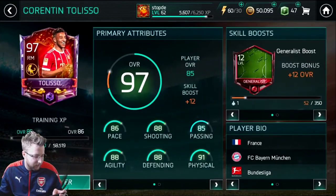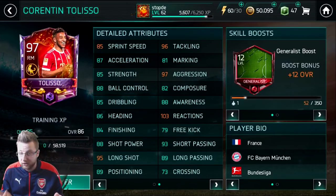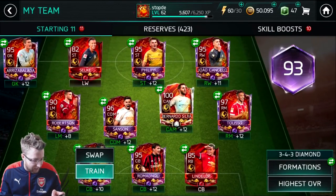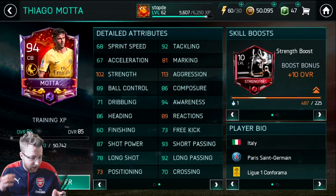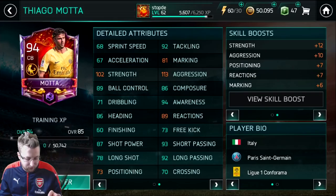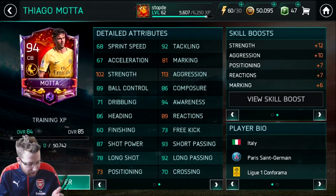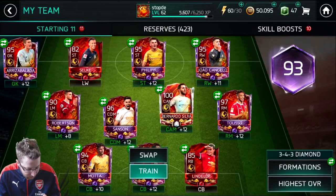Then we got Slusio over here, the man from Bayern Munich - 85 sprint speed, 87 acceleration, 88 ball control, 85 dribbling. Great tackling and marking though, pretty good defensive player to have in that right mid position, which will help us when it comes time for this campaign. And then at the back we got our first center back - 102 strength, 113 aggression, 181 marking, 92 tackling. He got the strength boost which does strength, aggression, positioning, reactions, and marking. Not necessarily the greatest all-around stats, especially the speed, but you got to put them all on the team.